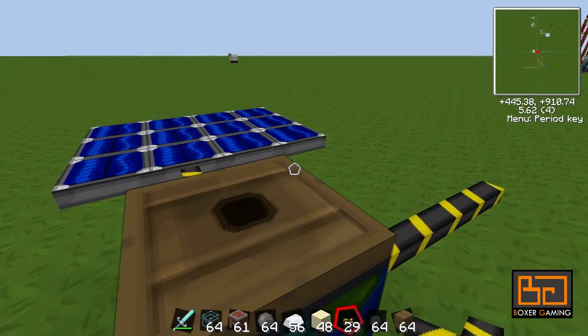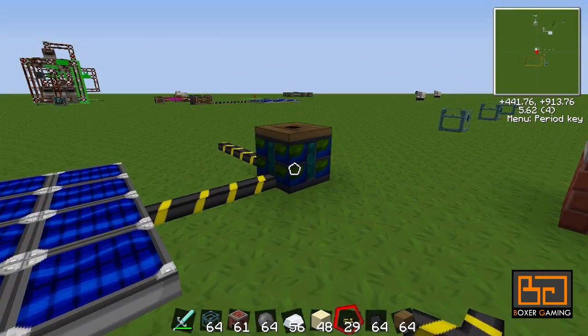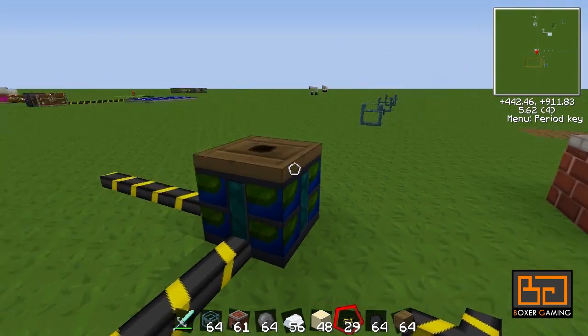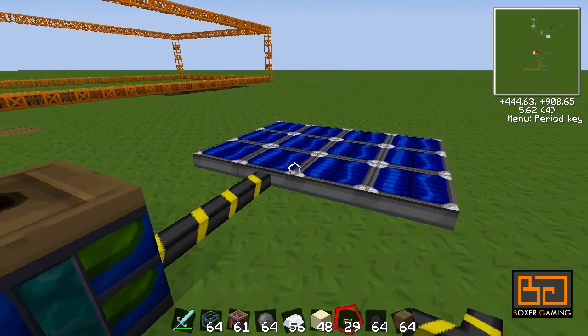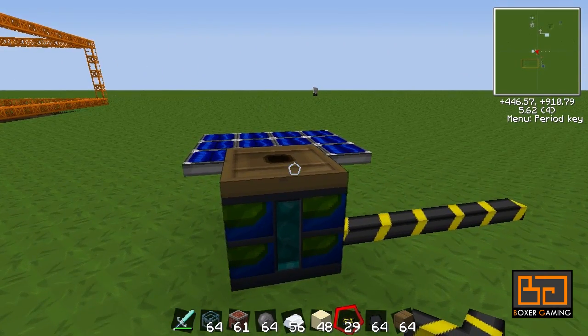So yeah, that's pretty much it. There's not much going on with Red Power and Bluelectric — it's very easy to create and very cheap to make. You really only need a couple of them to have stuff running, like the sorting machine we'll look at in the next tutorial. You might need about four panels to keep it running at all times.